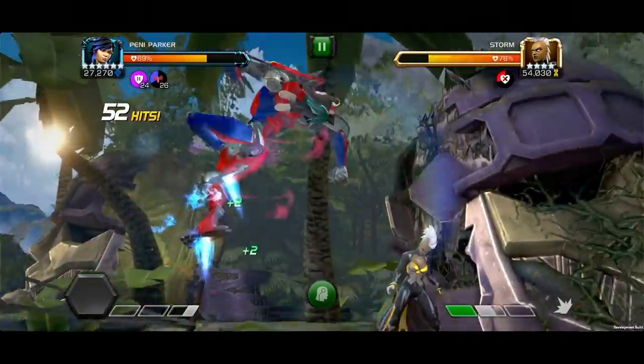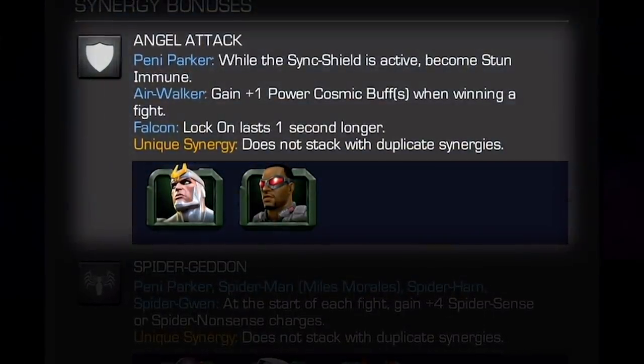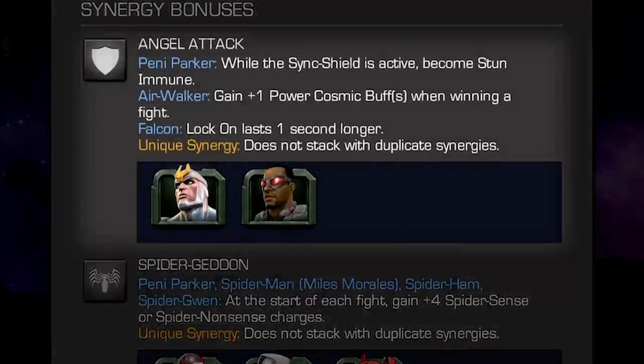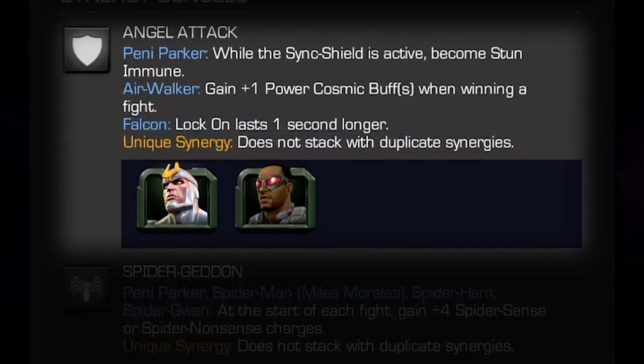Angel Attack synergy: With Airwalker or Falcon on the team, Penny Parker becomes stun immune while the Sync Shield is active. With Airwalker, he gains one Power Cosmic buff when winning a fight. With Falcon, Lock-On lasts one second longer.